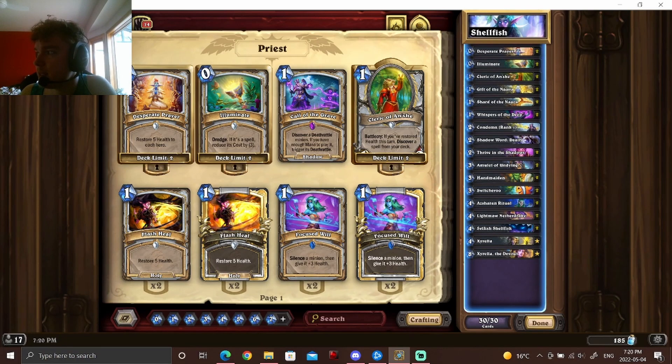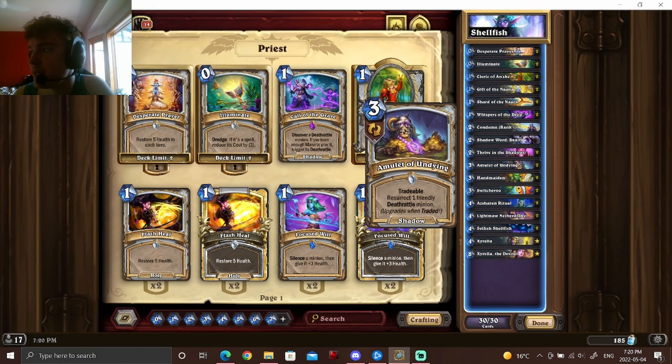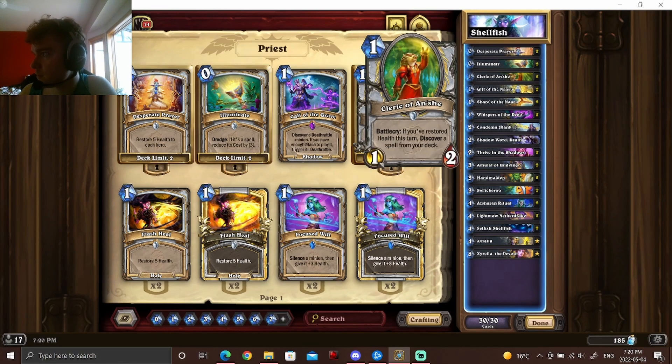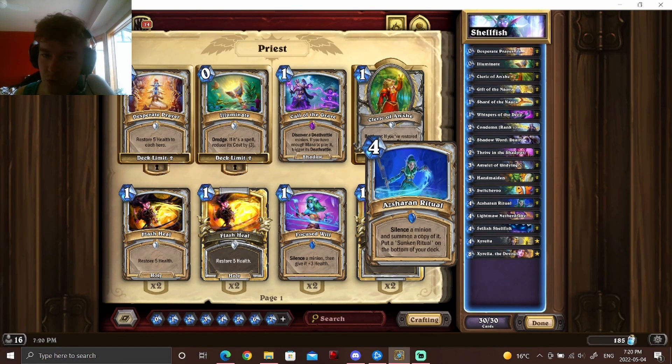The deck itself has excellent draw — you are going to draw through your entire deck, no problem. First off, it's really nice having all these tradable cards, making it easy to cycle for the cards you really need. Because both Shard and Amulet of Undying, well, you don't need them right away, so you just throw them away for a better card. And with all the tutor in this deck between Thriving Shadows, Cleric, Illuminate, and even Switcheroo, you're able to consistently get all the cards that you need for basically any situation you encounter.